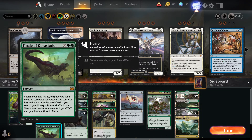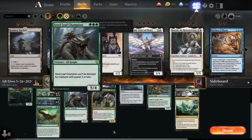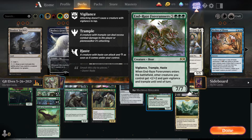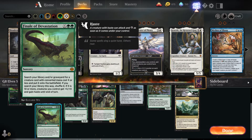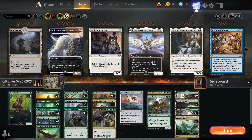Running one copy of Finale of Devastation — it's a double-green X sorcery. Search your library and/or graveyard for a creature card with converted mana cost X or less and put it onto the battlefield. If you search your library this way, shuffle it. And if X is ten or more, creatures you control get +X/+X and gain haste until end of turn. This is one of our big finishers — the idea is to either use it for eight mana or wait until we have ten and basically win the game on the spot.